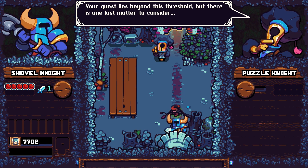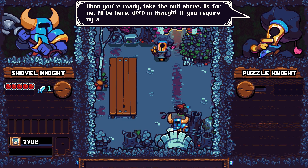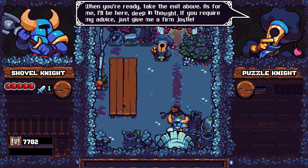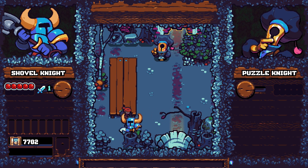Your quest lies beyond this threshold, but there is one last matter to consider. Stock mode? Adventure is over when you return to camp. We'll go single stock. When you're ready, take the exit above. As for me, I'll be here deep in thought - if you require my advice, just give me a firm jostle. Jostle's a good word. I shudder to think what might happen if we aren't able to find all the key fragments.